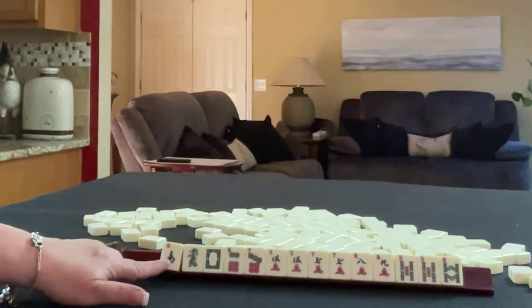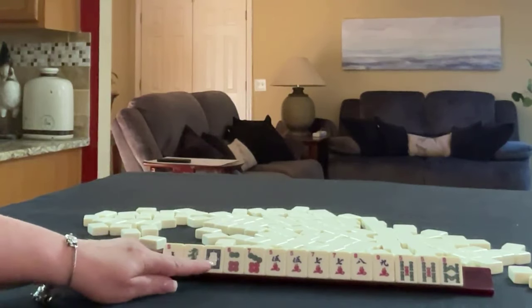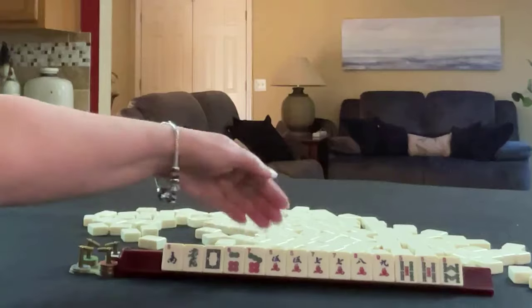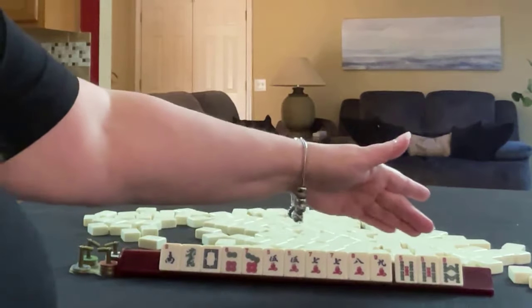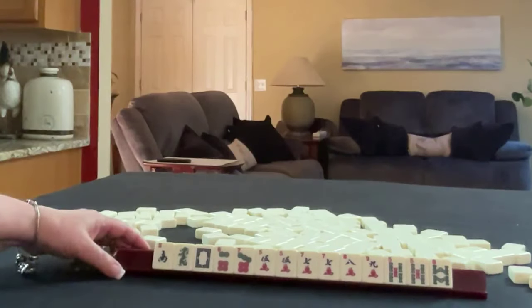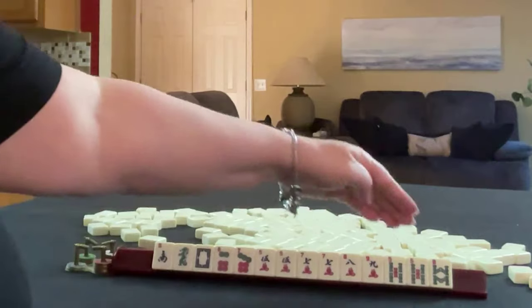We have a South, Green Dragon, White Dragon, 6-7 in dots, 5-7-8-9 in cracks, a pair of 5s, a pair of 7s, and then a pair of fives and an 8 in bams. So we have dots, bams, cracks — and pair, pair, pair.